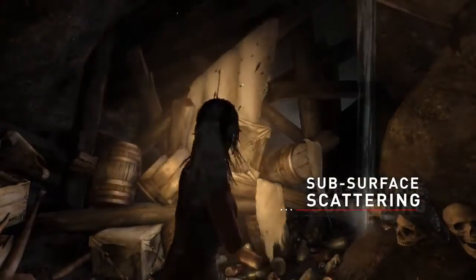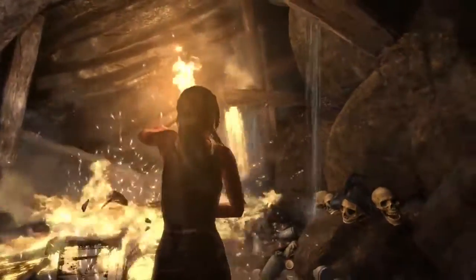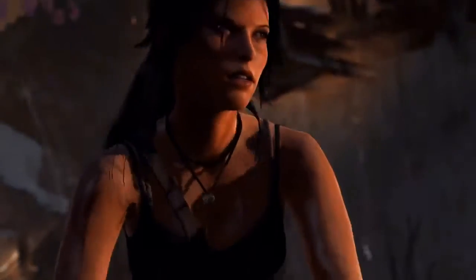The net effect is that it gives her a more realistic and life-like appearance. It literally means when light hits her, it goes just below the surface of the skin and scatters or diffuses as it would in real life. Drip maps have also been added across Lara's skin that actually react dynamically in the environment when she's under stress, exposed to rain, or wading through water.